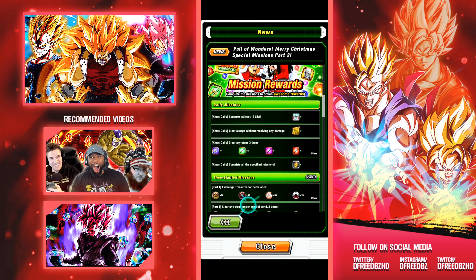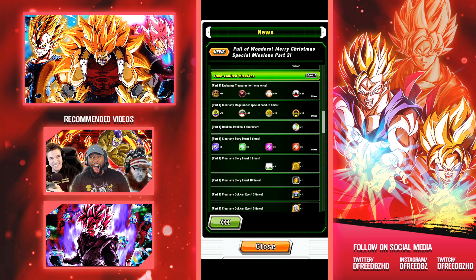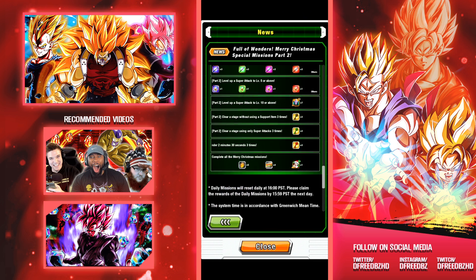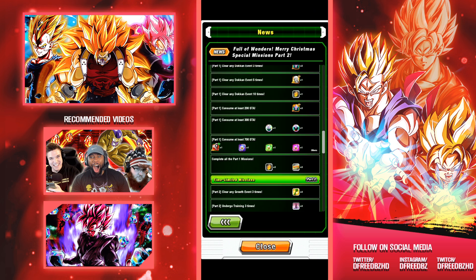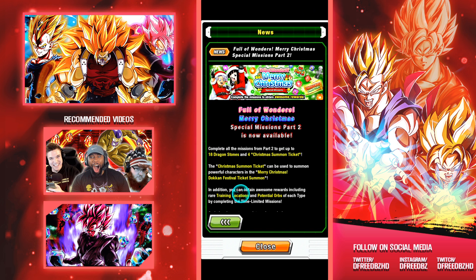So we have X-mas daily missions at the top and time-limited ones down here. The layout seems super small to me — I don't like it. There's a bunch of trading items, stones, Goku Kais, other variations of Kais, and your Awakening Medals and stuff like that.